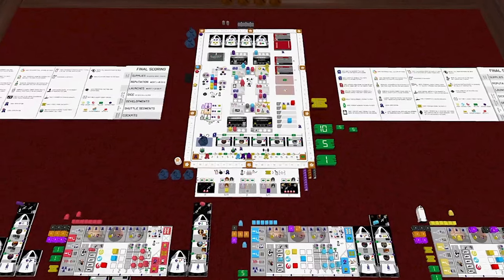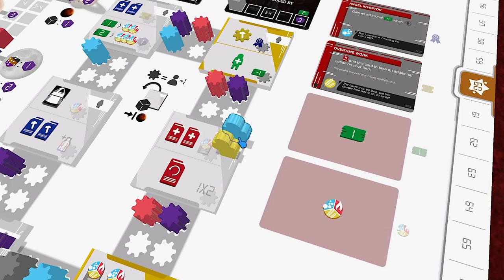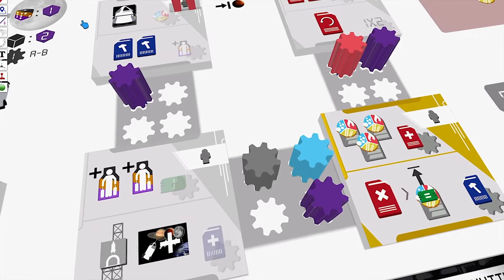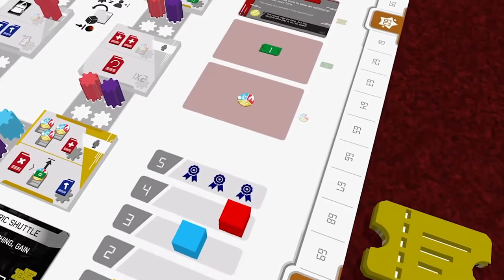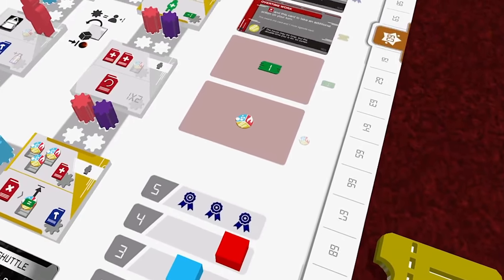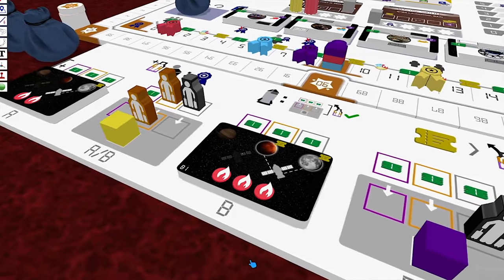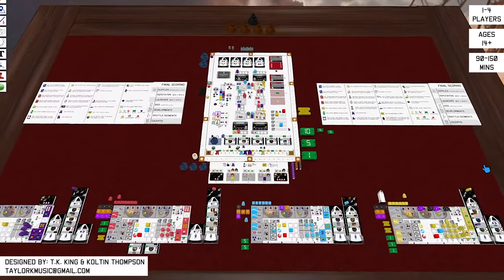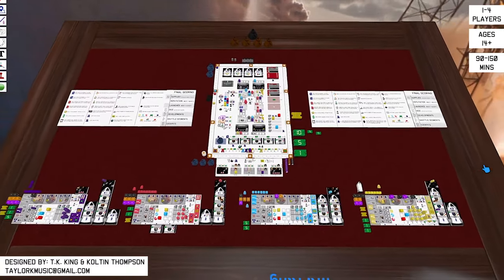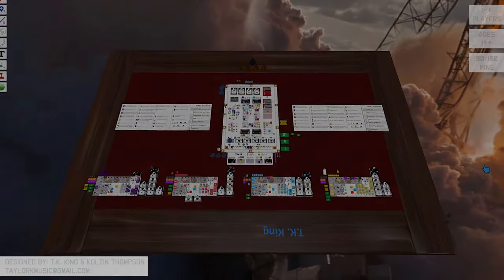There's a lot that sets our company apart while still remaining very familiar: worker placement with no blocking, an innovative way to increase action selection using developments, pools of cards and resources that ebb and flow with the actions of players, and something that many Eurogames tend to lack — meaningful interaction among the players. I know it's a lot for five minutes, but if you have 90 to 150 minutes sometime, I'd be glad to slow it down and show you everything there is to know about Galactic Cruise.